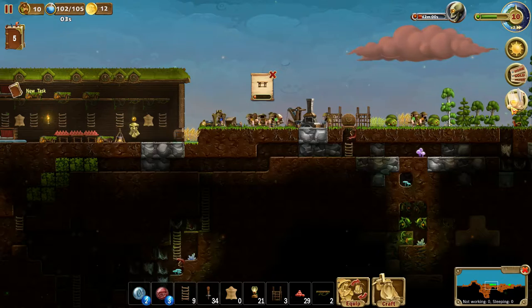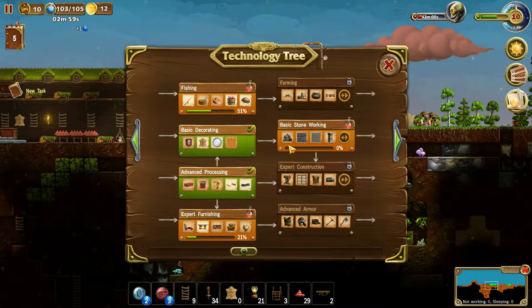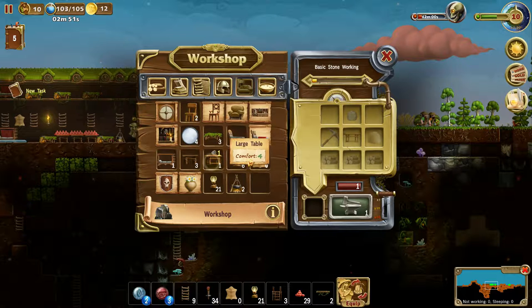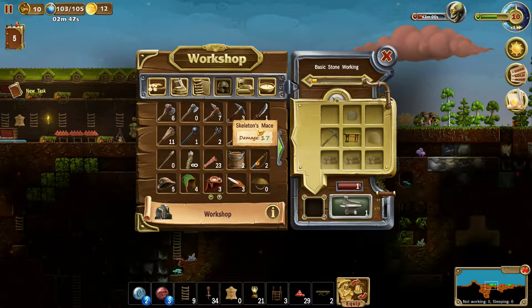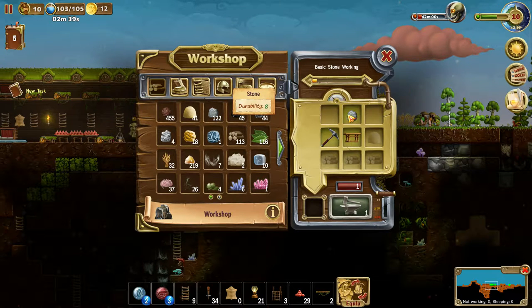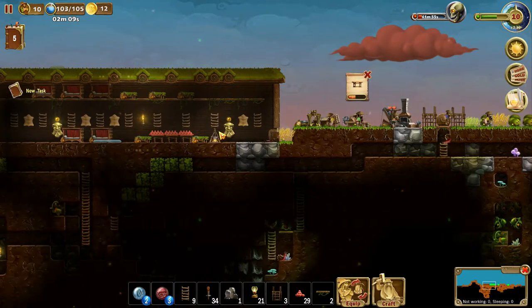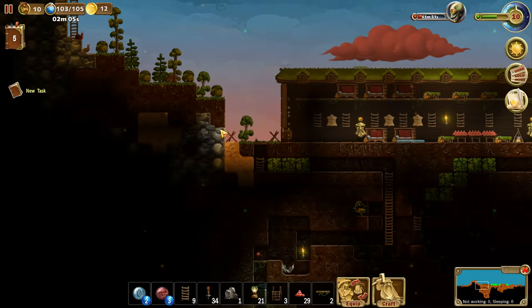We've got the table finished now, so we should probably be making that workshop. Large table — we've got one. Iron pickaxe, there we go. We've got a good amount of stone, a good amount of sand, so yeah, we can make this. We can make it happen. And then I've got to find somewhere to put it — therein lies the problem, you see.